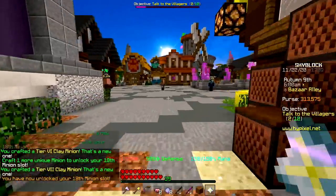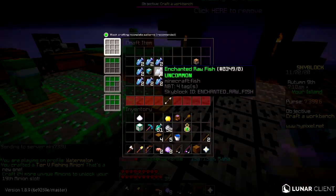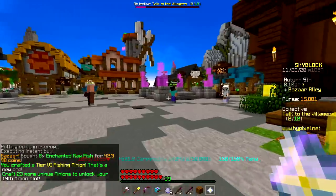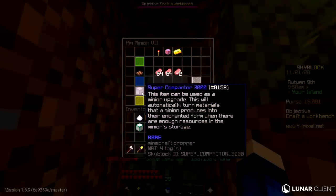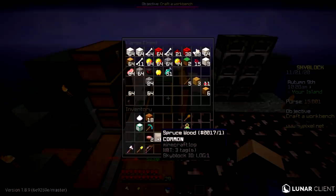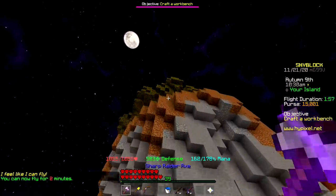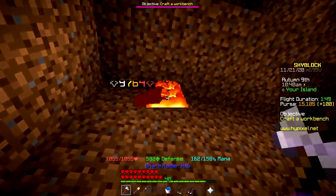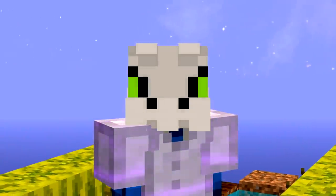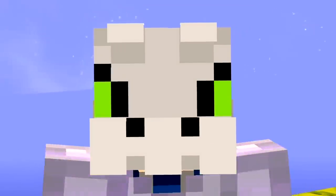Now we have our 18th minion slot and I'm gonna place down the fishing minion. Clay is so cheap - I get so many unique minion slots from this for basically free. Tier 6 fishing minion - I'm gonna take the super compactor away from this other guy. The fishing minion needs it more. This was a really good day - and you know what would make it even better? A path talisman. Nope - unfortunate. I got a lot of things done. See you in the next one, bye!